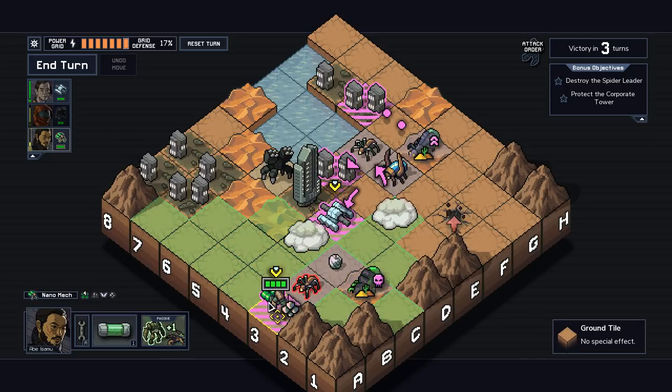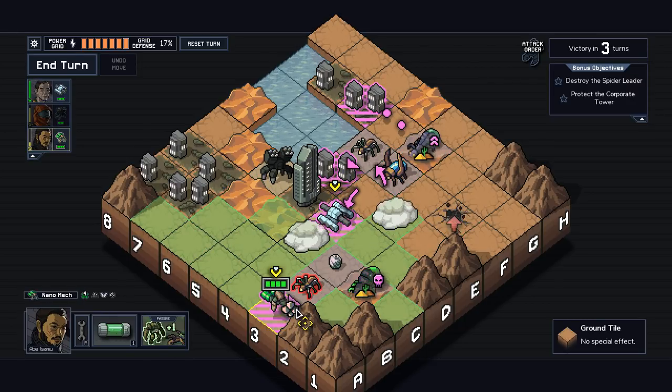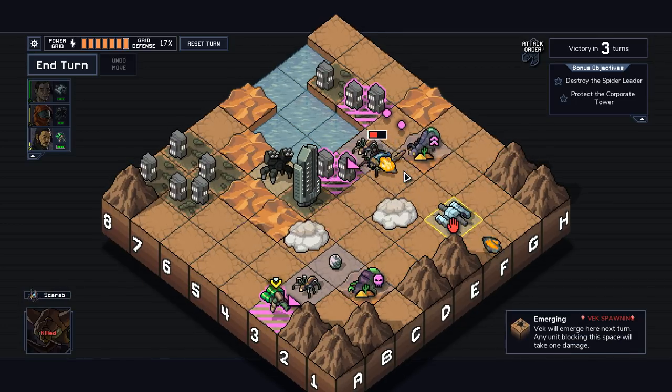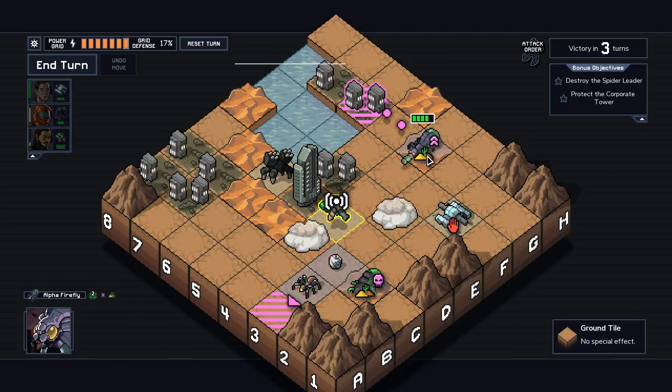That would cost us a power, but we don't have another way of dealing with this guy, so actually we're going to lose that power anyway. And it would mean Herald gets to block this shot with his face, which is fine. It also means that we do not get to deal any more damage to the Spider Leader this turn, which sucks a lot, but I think is unavoidable. I guess that's not true — I can do push damage. If I just have Herald come down here and kill these two, we can actually avoid taking building damage entirely.